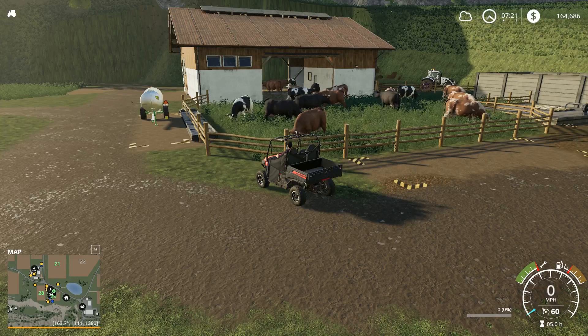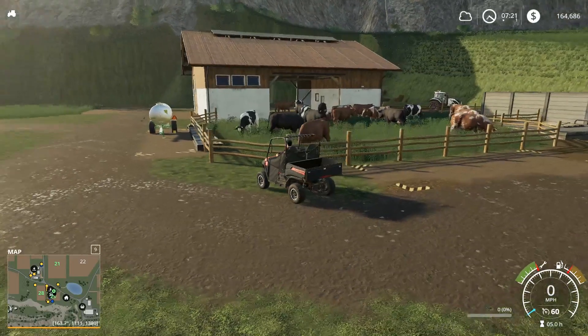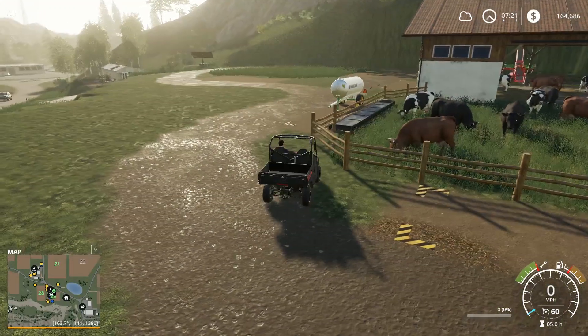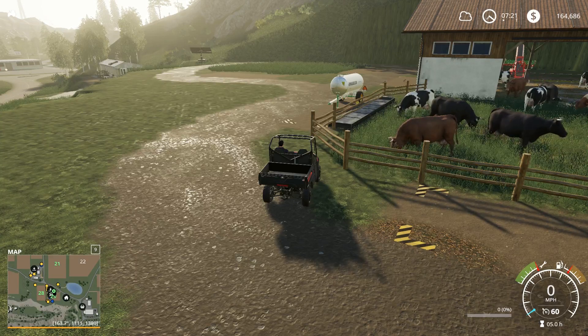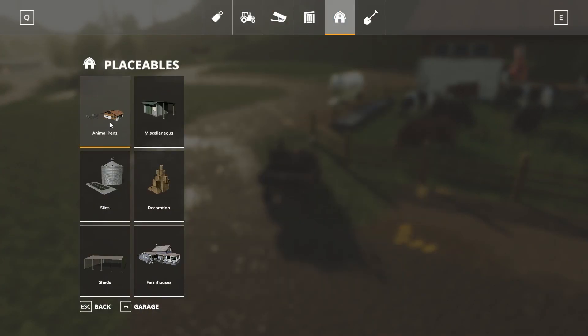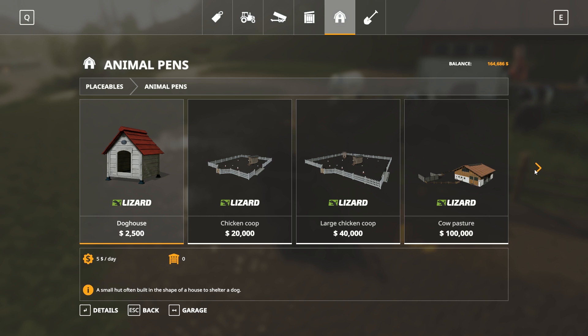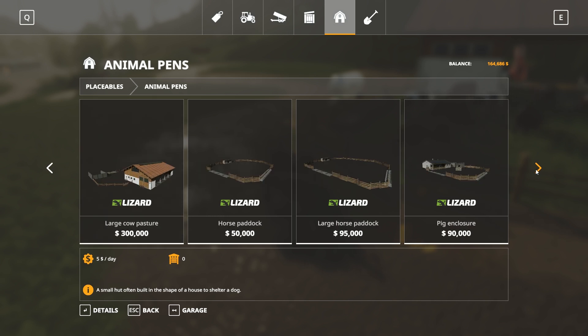We need a little bit more feed for them, but we're not dangerously low or anything like that. It's not a crisis. We have this empty spot over here where the horse paddock used to be, and the new pig farm fence will be there. It's going to cost me 90,000 smackers. Pig enclosure — ooh, are we fancy or what?